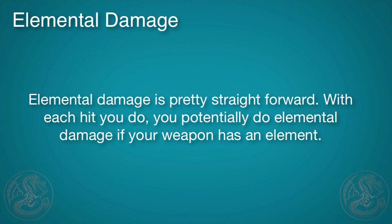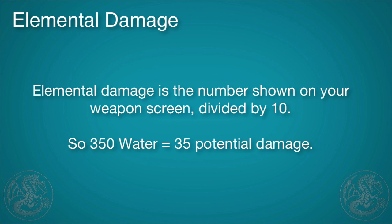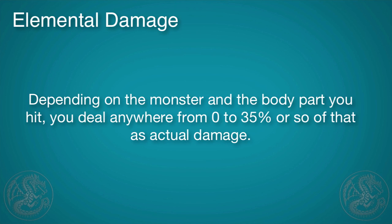Elemental damage is pretty straightforward. With each hit that you do, if your weapon has an element, you're going to deal potentially elemental damage to the monster. Elemental damage that you do is the number shown on your equipment screen divided by 10. So if it says 350, it's actually 35. And depending on the monster and the body part that you hit, you're going to deal anywhere from absolutely nothing to about 35% or so in actual damage.